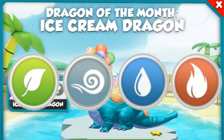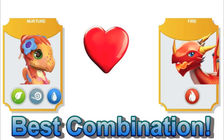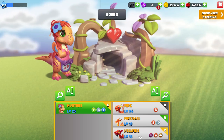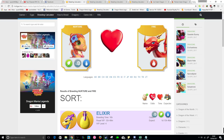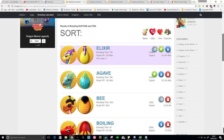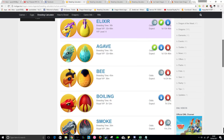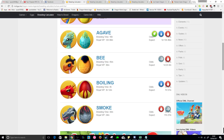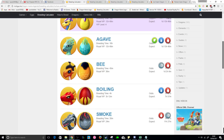There are a lot of different combinations you can use, however the best combination overall is the Nurture plus Fire Dragons. This combo gives just over a 4% chance to breed the legendary Ice Cream dragon, with up to just five other possible outcomes if you have VIP level 4 or above.